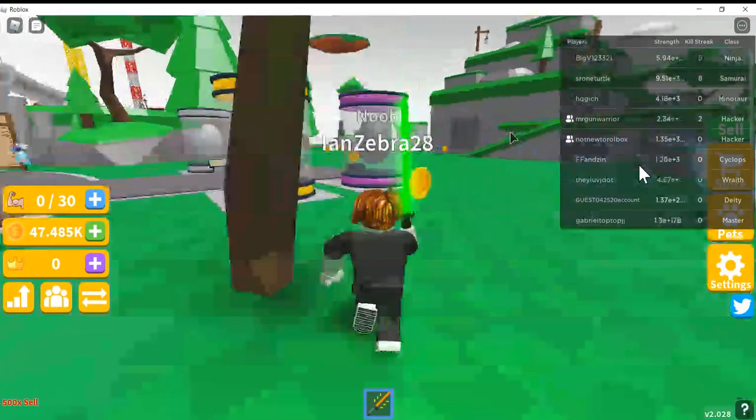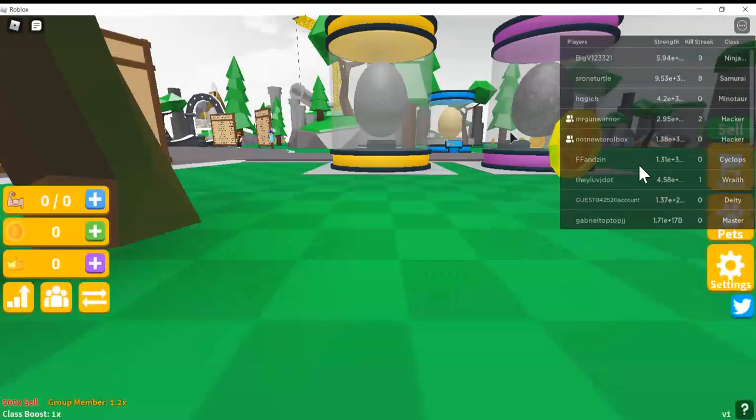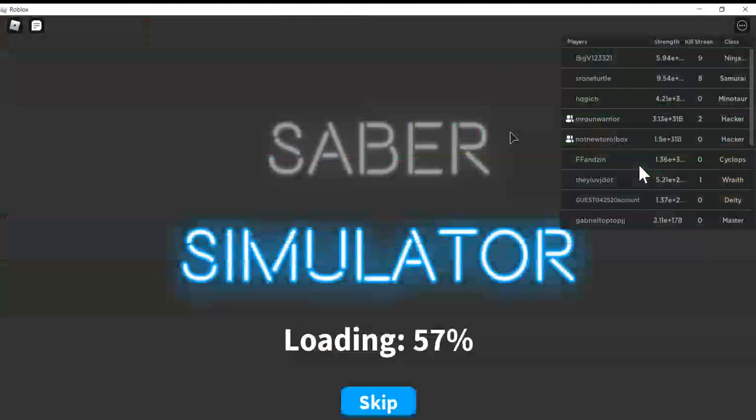The boss is here. Nate, go fight the boss. Yeah. Zeb, I killed you. No, we're all trying to get money. I'm the boss. You gotta be getting it now.